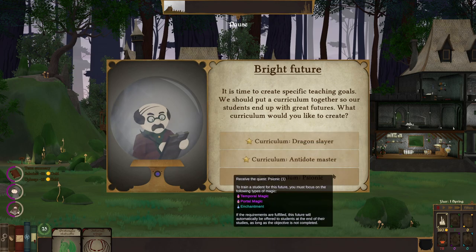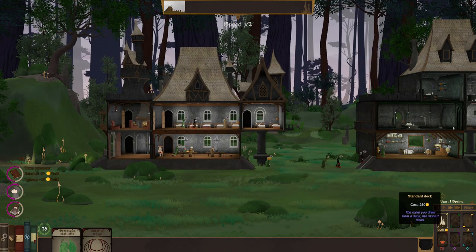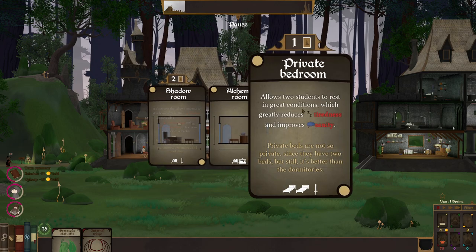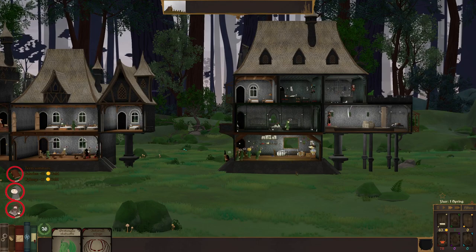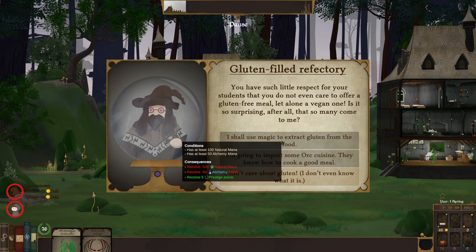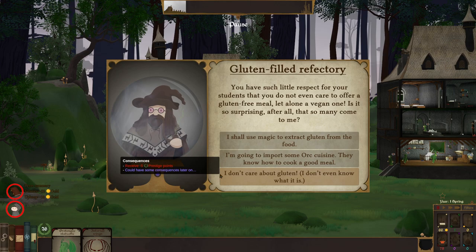I guess we'll go with beast magic and retribution — let's get some light magic in here somewhere. There's a room. Alchemy, bedroom. Do this again. Another private bedroom for the necromancers. Gluten-filled refectory event — you have such little respect for your students that you don't even offer a gluten-free meal. Students and teachers no longer take longer to eat. I don't have the ability to do any of this stuff because I don't have any nature or alchemy magic. I don't care about gluten.